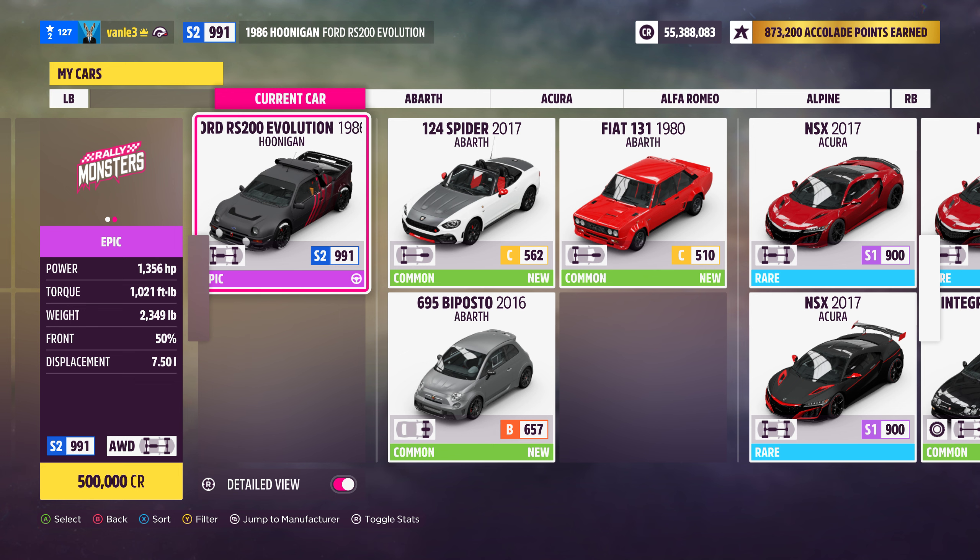I've chosen the occasion to return to a car that we have used a lot in the past: the Hoonigan Ford RS 200 Evo. The tuning share code is in the description, as always. And I'd say we jump right into it.